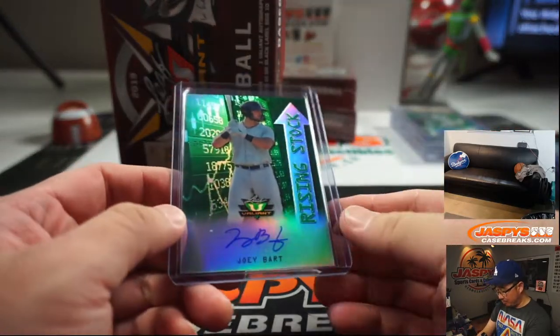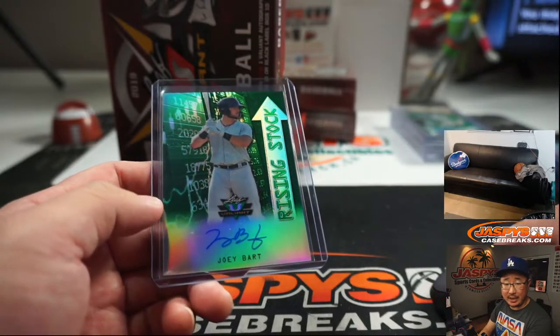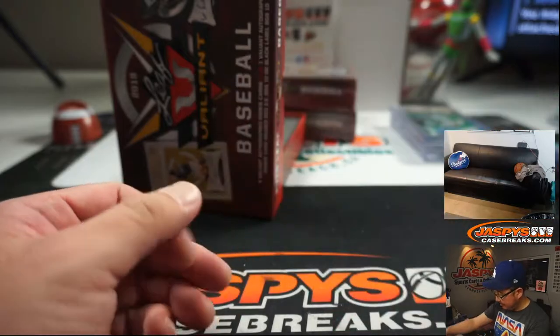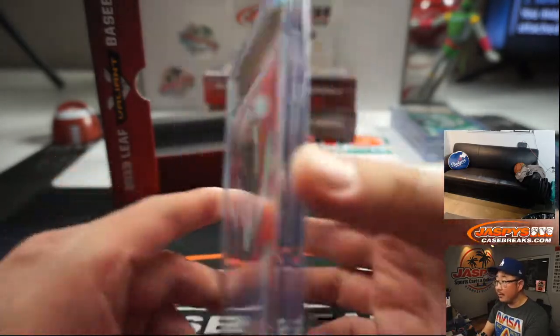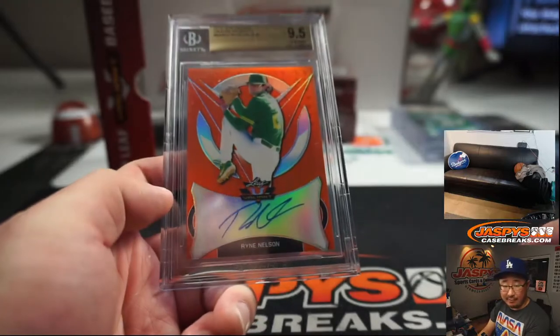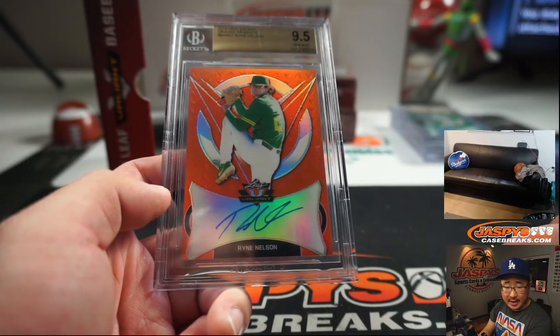Next up, Joey Bart, rising stock. 80 out of 99 for the Giants catching prospect. Joey Bart going to Josh Melton — last spot in Mojo again. Nice, this is a great break. And we've got Ryan Nelson, 9-5-10, 11 out of 35. Ryan Nelson goes to Daniel Graham.